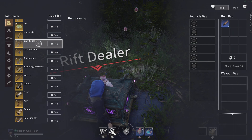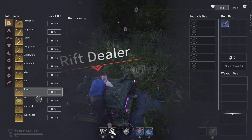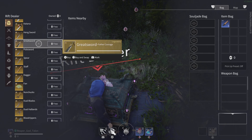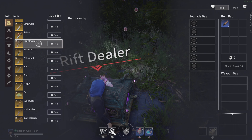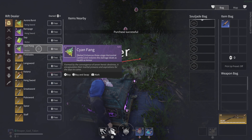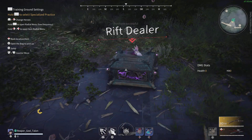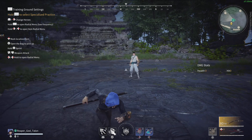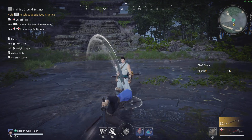You'll grab your weapons — they're all free, it's just training. Pick something that you feel is worth your time. For me it'll be the Hing sword and the katana — the Hing sword is my number one.